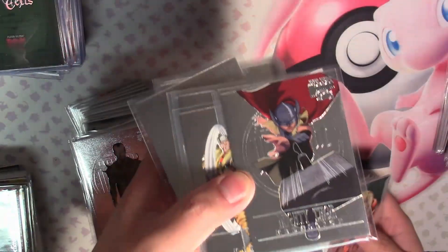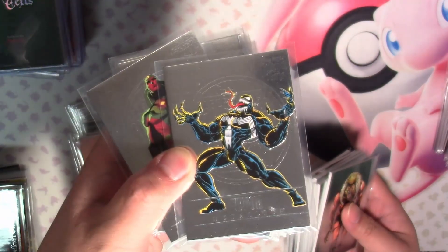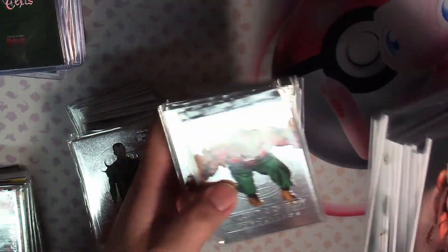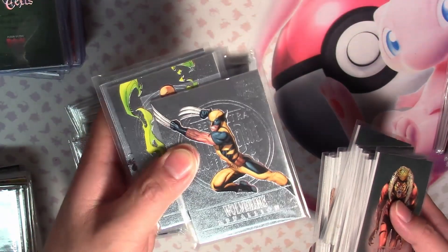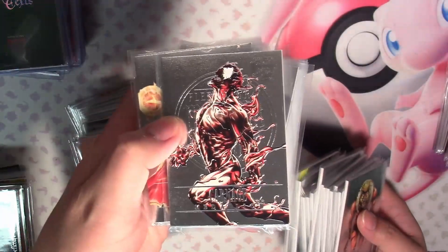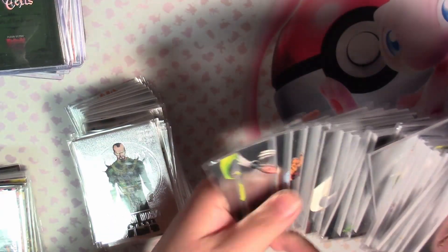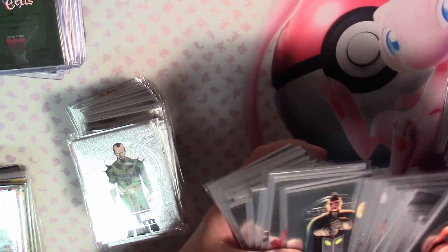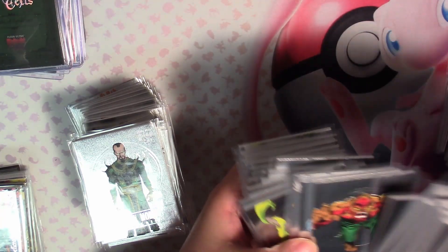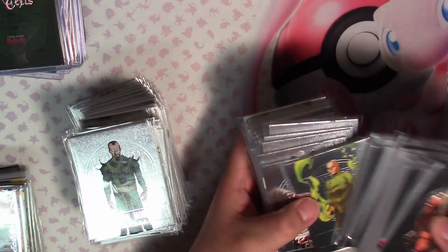Sabretooth looks really cool. This Spider-Man is really cool - it does remind me of Alex Ross type of art. Maybe it is Alex Ross, I don't know - if it is, please let me know. There's Jane Foster Mighty Thor with Thor behind her. Venom is really cool - I like that they chose this particular artwork for this medallion. Wolverine - I wouldn't say that would be the best image to choose, I think there are better options. Carnage looks really cool with all the tendrils. Wong is the last card in the set - it does go by alphabetical order. And then the rest are duplicates, probably close to 20.